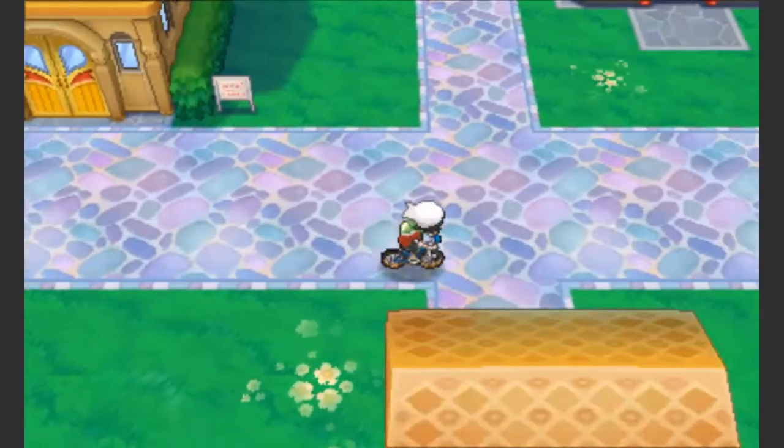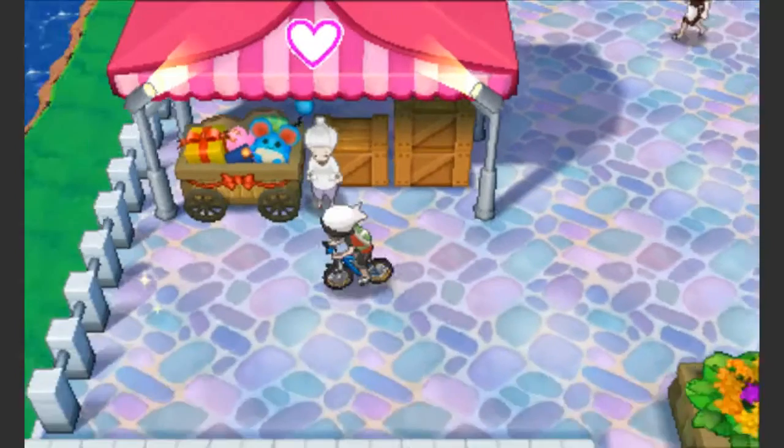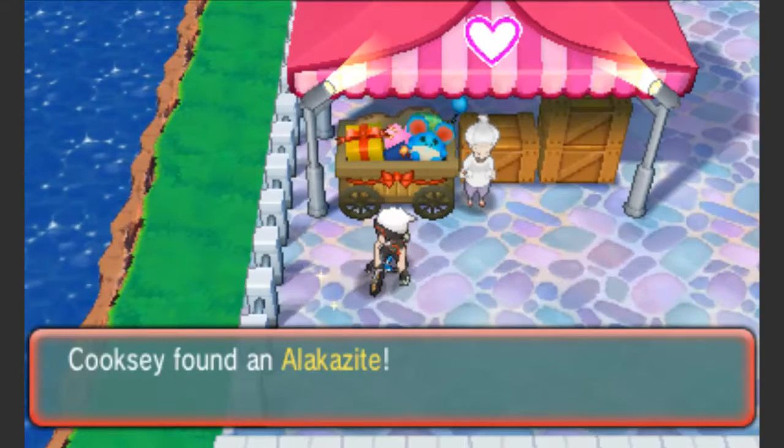Hey guys, today I'm going to be showing you where to get the Alakazite in Pokemon Omega Ruby and Alpha Sapphire. You're going to start in Slateport and just go down from the Pokemon Center through the little Mart — it's at the bottom on the left.